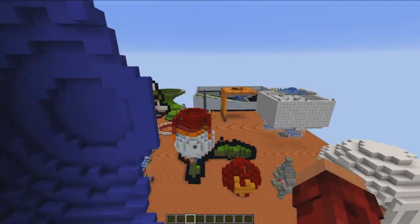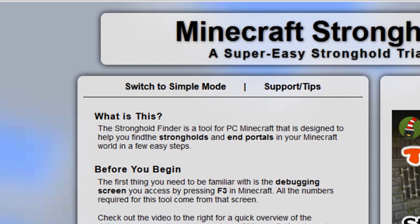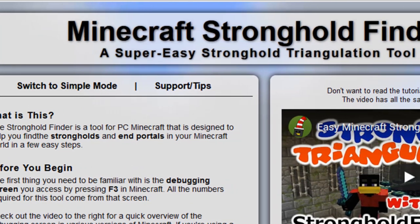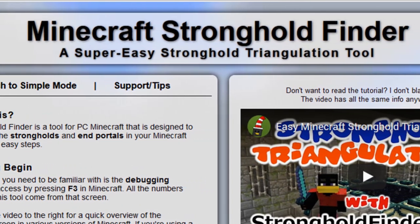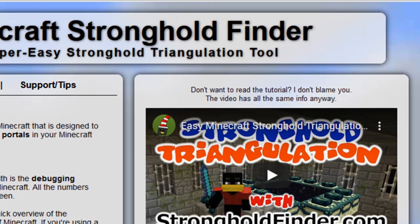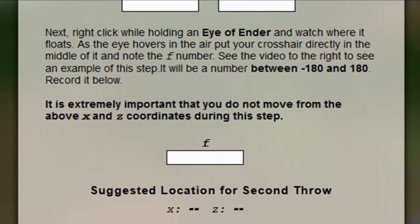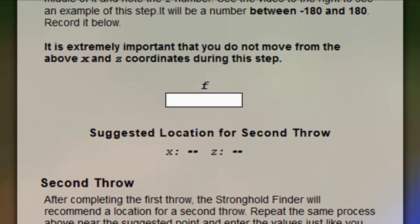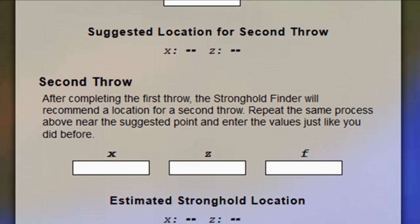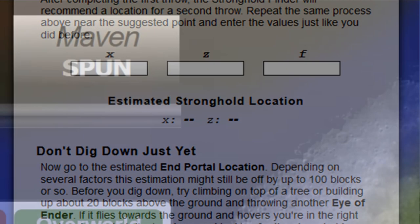The next thing I use, especially in survival when I'm racing to defeat the Ender Dragon, is the Stronghold Finder. It's a really amazing website — without it I would waste a lot of time finding strongholds. It gives you step-by-step instructions on throwing the Eye of Ender, seeing which direction it goes, where to go next to throw it again, and then tells you almost perfectly where the stronghold is located.